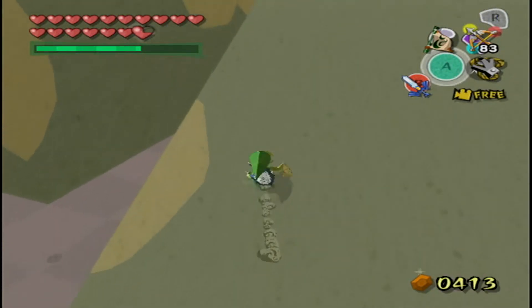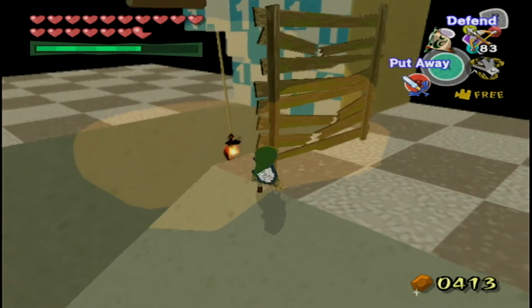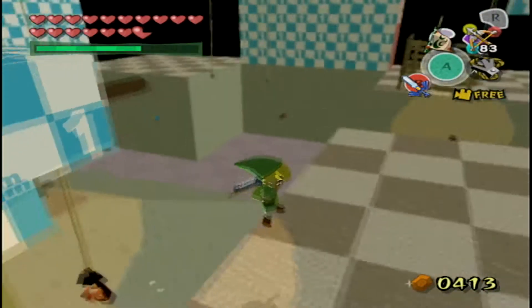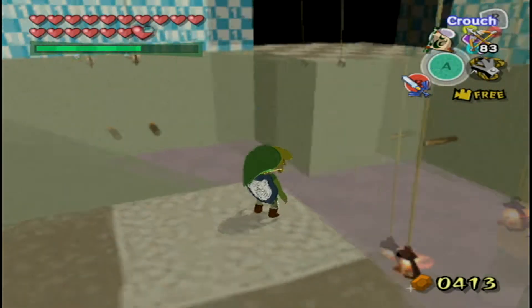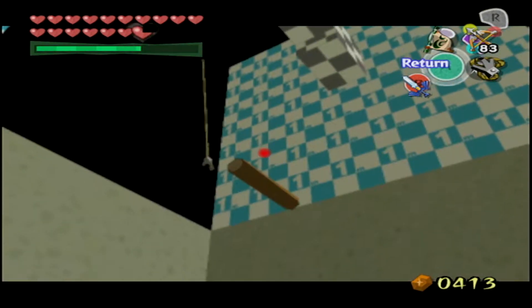When you first get to Dragon Roost Island, you can actually skip the cutscene you see when you get the Wind Direction song. Hang off a ledge and use the Wind Waker at the right time while falling, and you'll be in the Wind Waker conducting animation without actually seeing the notes. This is called the Storage Glitch.